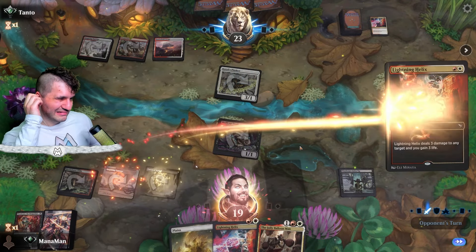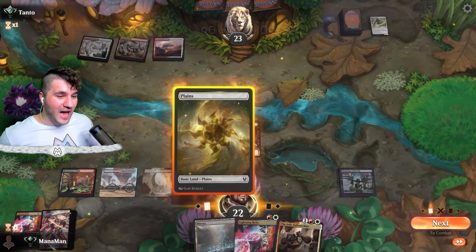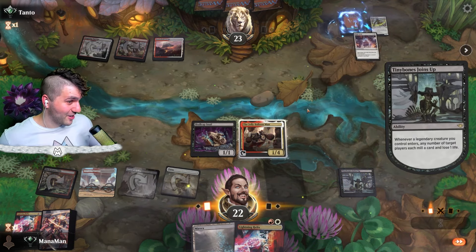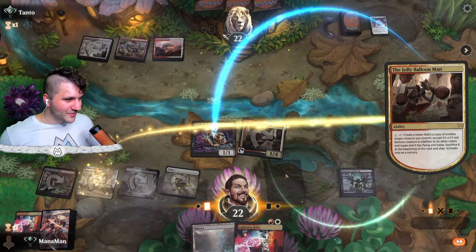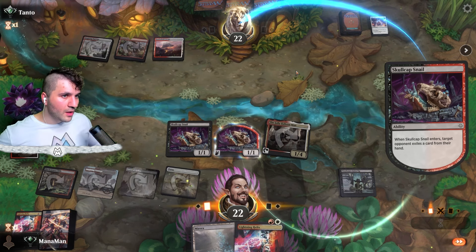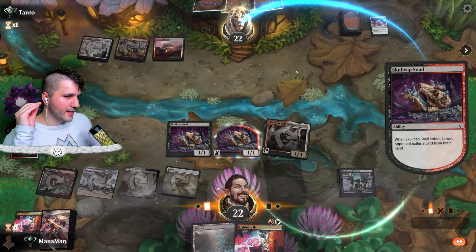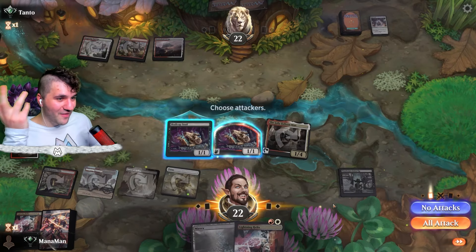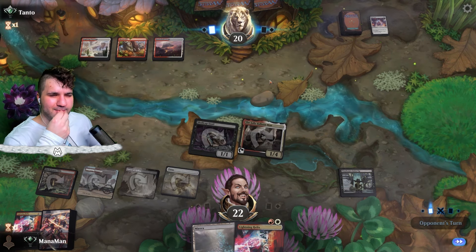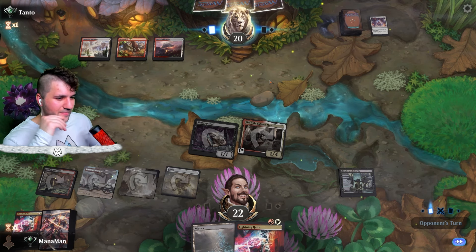I might as well Lightning Helix the Flanker. I guess it feels kind of bad targeting their creatures. Muirex is actually like wonderful here, but I think it's still gonna be the Jolly Balloon Man if we can get there. I almost forgot about Tiny Bones Joins Up. Let's get the Skull Cap Snail — another little exile action, thin out their hand. They did miss a land drop. Getting rid of another Sunfall is actually pretty terrifying because they're probably going to want to keep it.